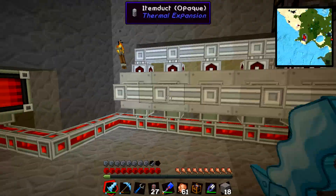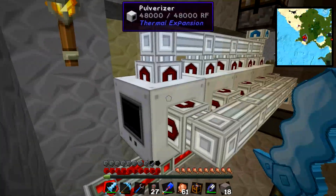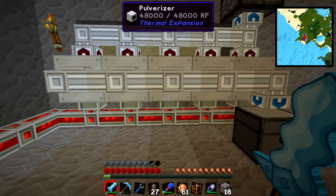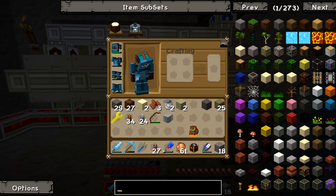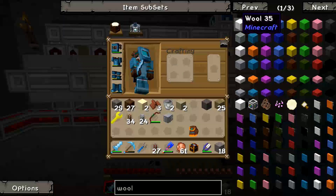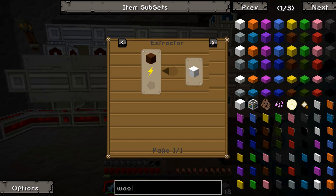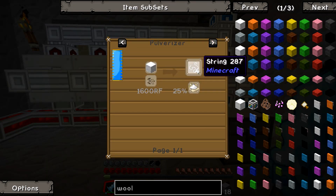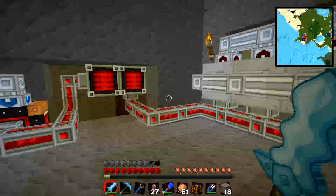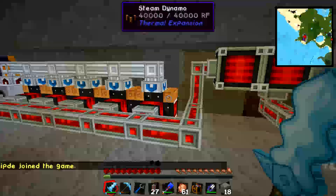This is now my bone meal production. We've got pulverizers set up in a funny arrangement to maximise usable faces. They are pulverizing wool. Let me show you the recipe - you can macerate wool into two string, but you can pulverize it into four string with a 25% chance of bone meal, which is pretty damn good. It uses pyre, but what we're generating over here is plenty enough to keep that ticking over - not much power being used at all really.